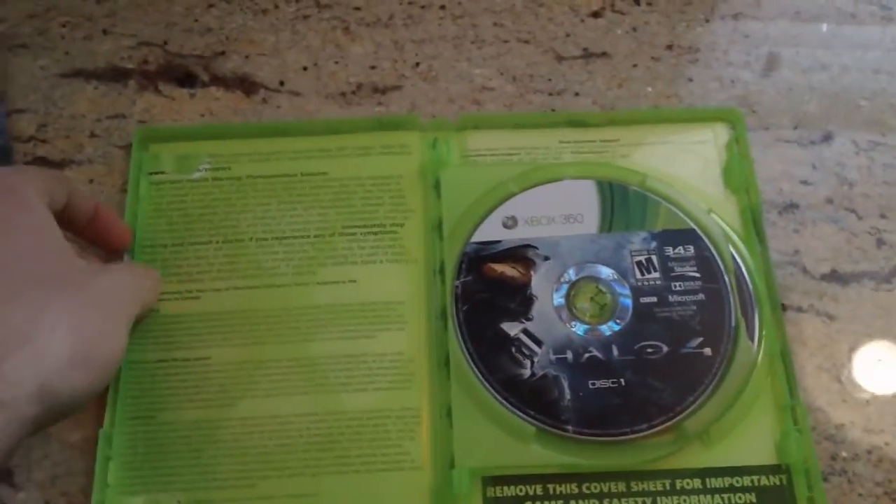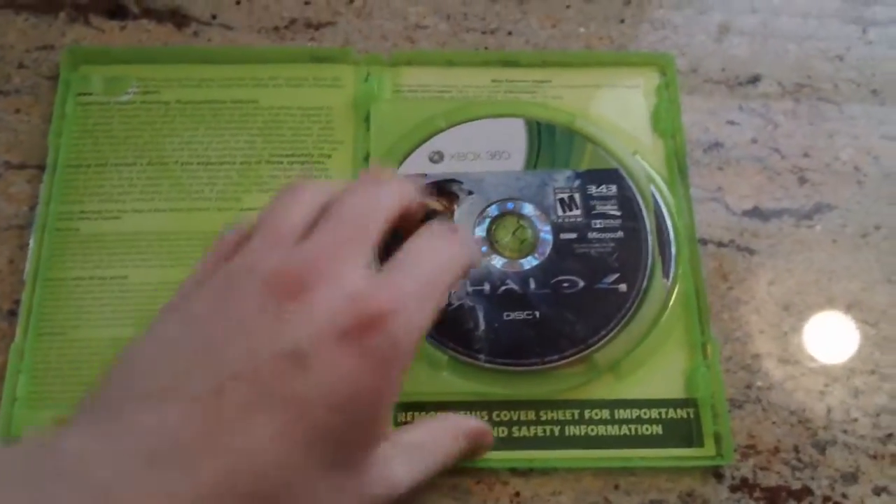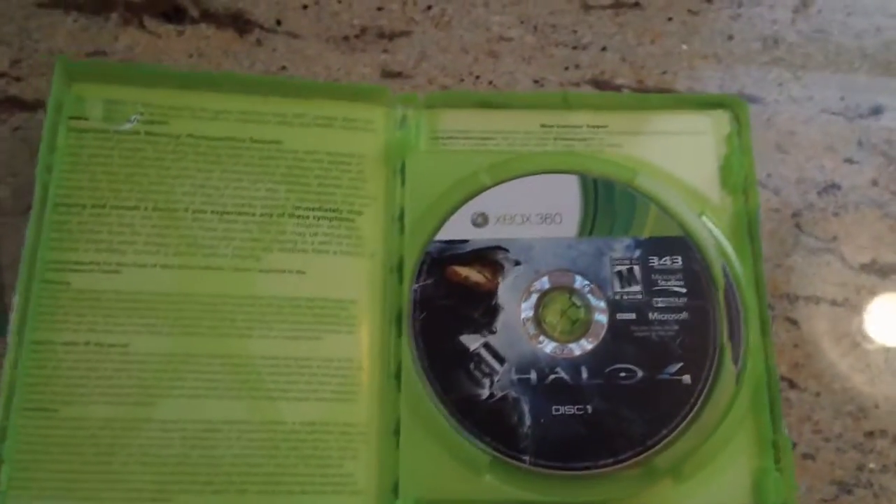That's basically it. Underneath here it says please remove game cover sheet for important information, so there's really no manual.